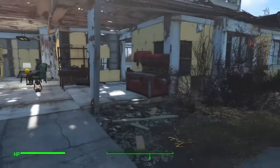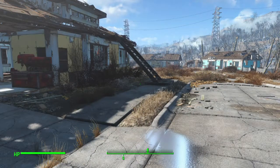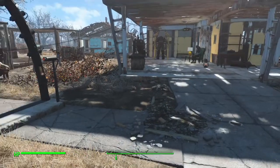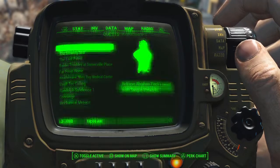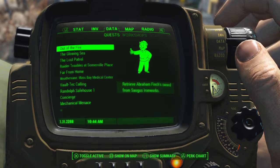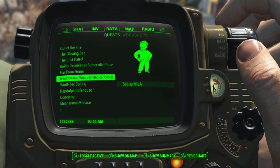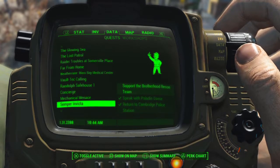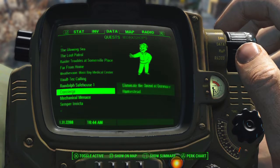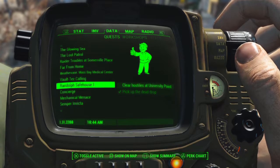Last video we went to Fort Strong and wiped out all the mutants, so we've cleared any super mutant quests off the list. Now thinking about what's left for the Railroad - we have the clear hostiles at University Point quest.